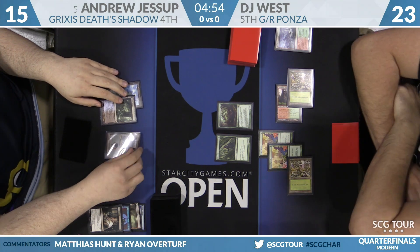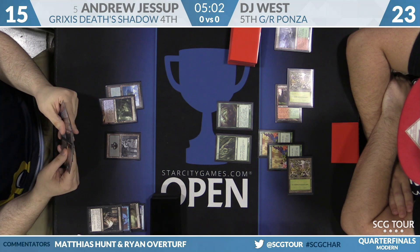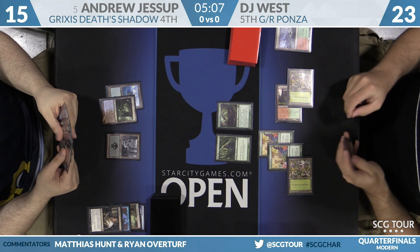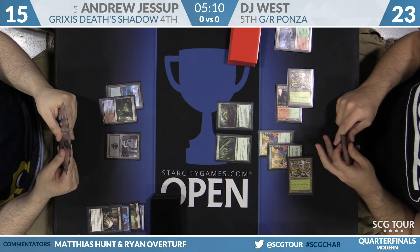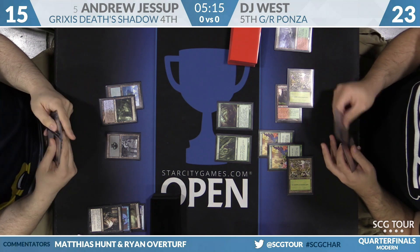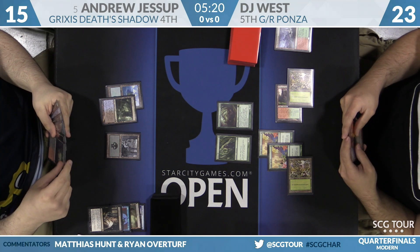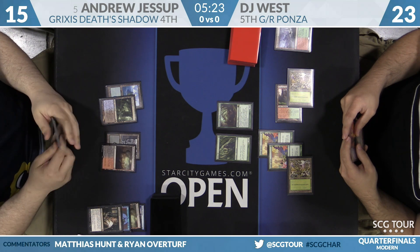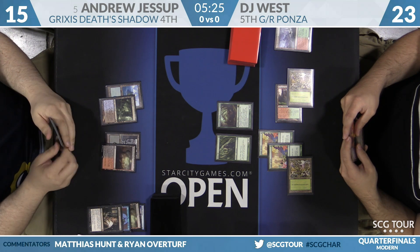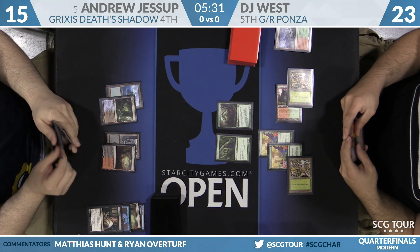Passing back to Andrew. Some updates from elsewhere in the bracket: Storm piloted by Paul Muller takes game one over Peter Tubergen's Affinity. On the other side, Joshua Smith's Affinity takes game one over Todd Stephens. Things are going as expected — the fast decks are winning quickly. Meanwhile we may still be on game one in Merfolk versus Storm.